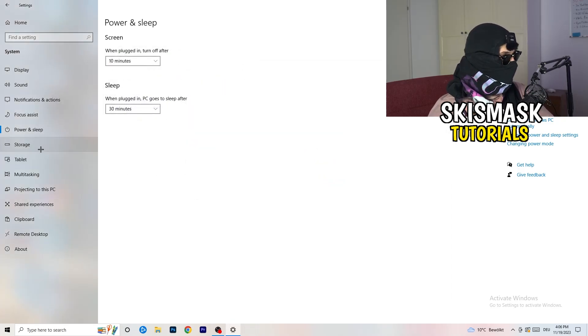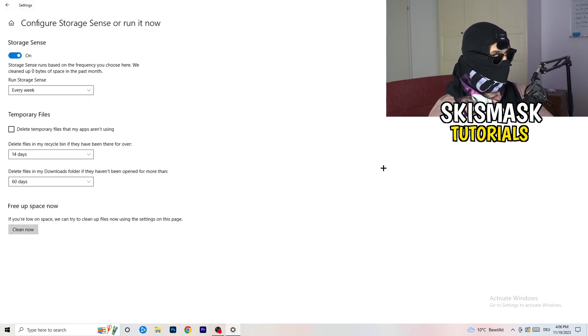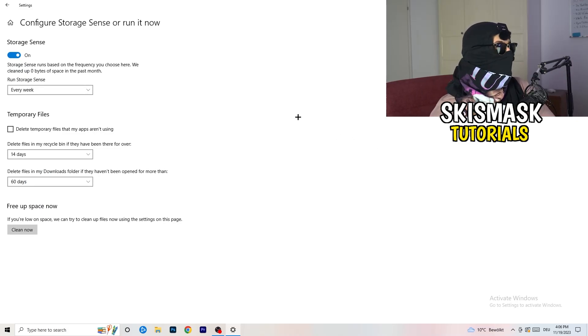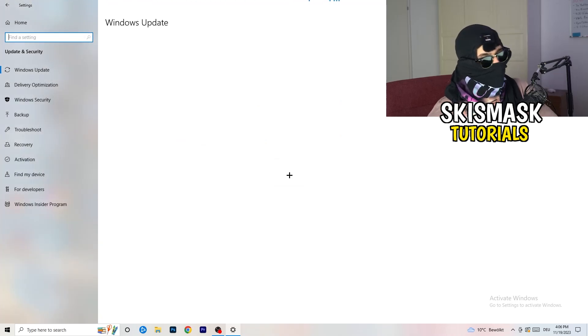Next, go to Storage in Settings and click Configure Storage Sense or Run It Now. Turn on Storage Sense and set it to run every week. Enable deleting temporary files that apps aren't using. Set files in your Downloads folder to be deleted after 60 days if they haven't been opened. Then click Clean Now. This will take some time but it will help a lot. Afterwards, go back and click on Update and Security.